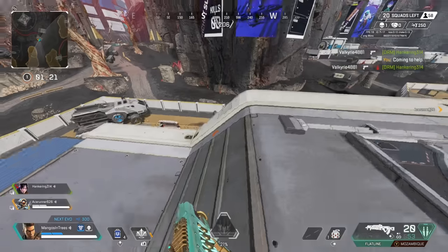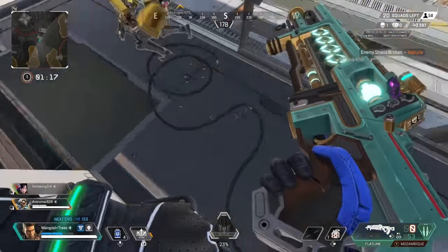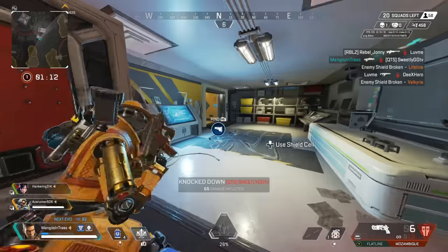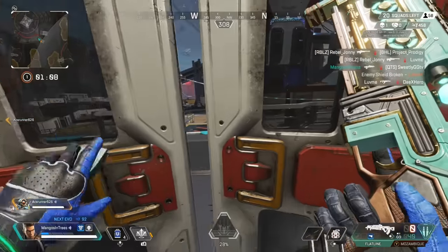Another way to mitigate standing still in a death box is utilizing crouching while inside it — you can go up and down, but you can't move side to side. It's definitely not equivalent to what a mouse and keyboard player can do, but it's better than just standing still and having your opponent one-clip you.